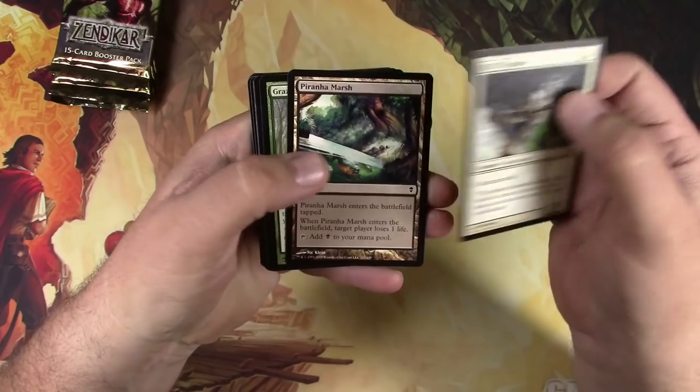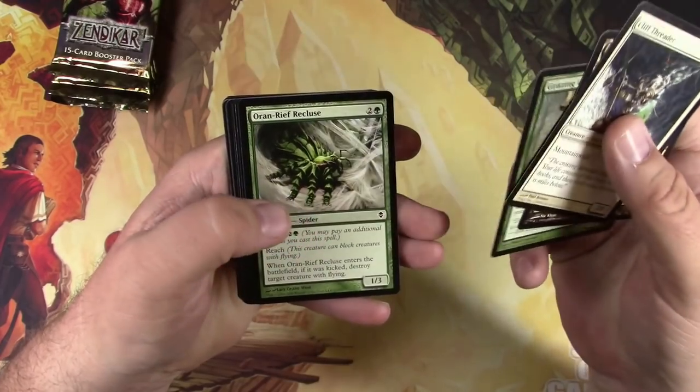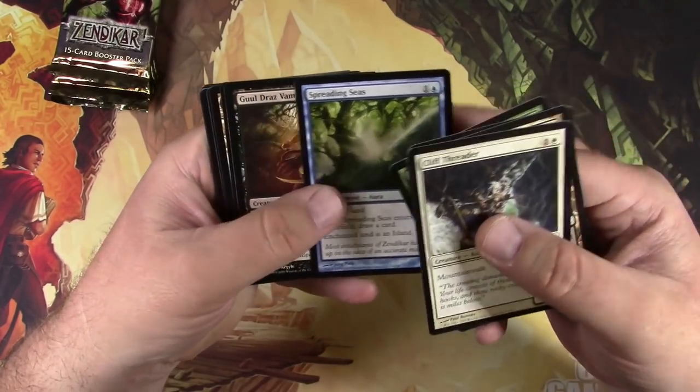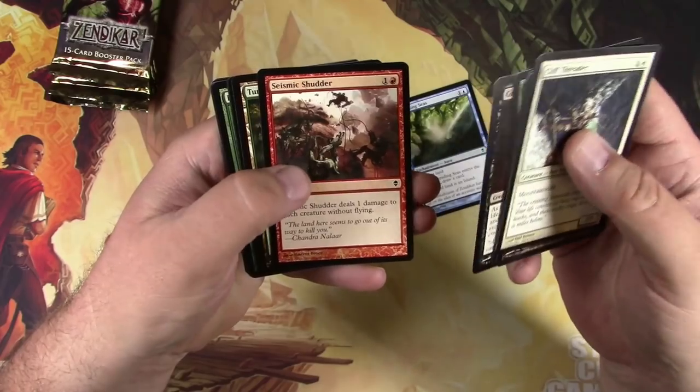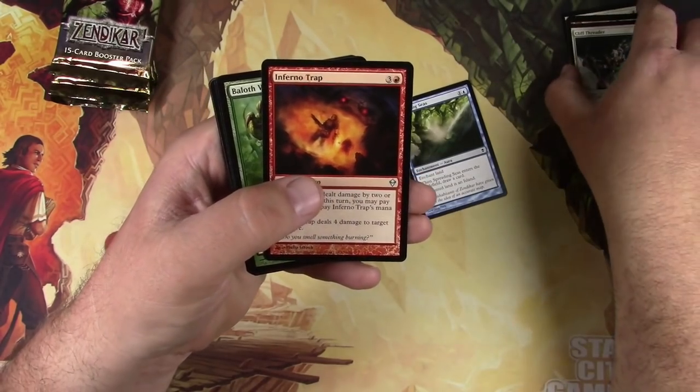Trying out a new light setup too. Let me know what you think — is there too much glare? Does it look good? Do I like cards like Spreading Seas that I'm going to probably scan in a second? You tell me. How does it look?